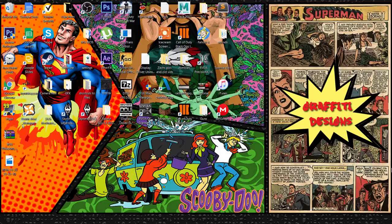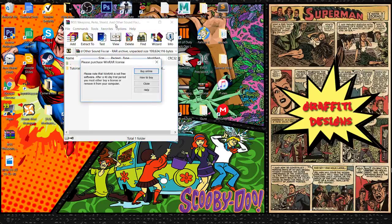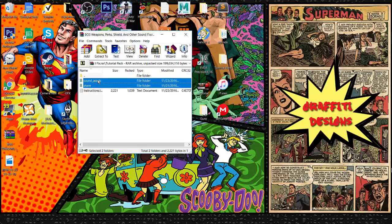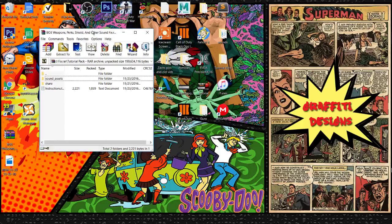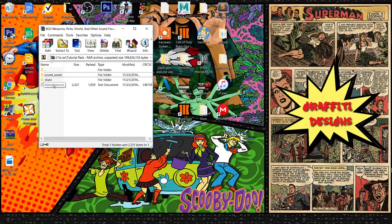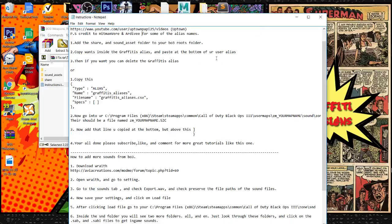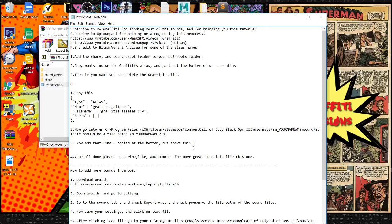Please leave a like, comment, and a sub. If you go down into my description you will find a raw file called 'BO3 Weapons Perk Shield and Other Sound Fix' that I have created. Inside this raw file you'll find a tutorial pack, a share folder, and sound assets. I made this all very easy for you to convert into your maps. I have put an instruction text in here with my channel and Uptown Poppy's channel. If you want to share this with people that is fine, just please give me credit.